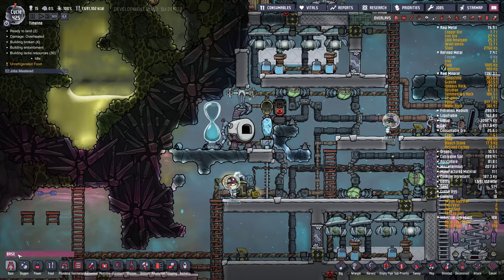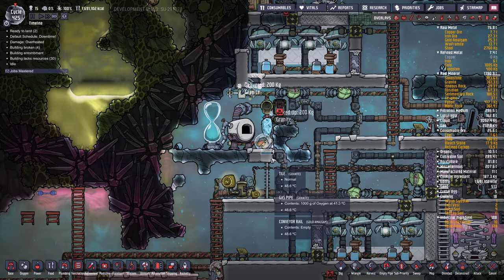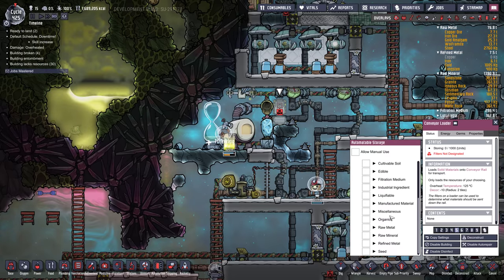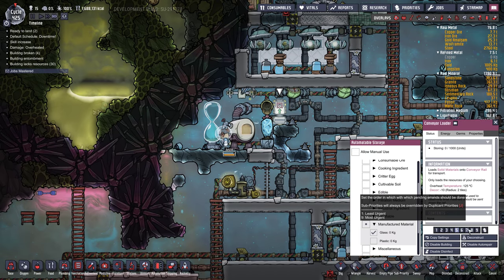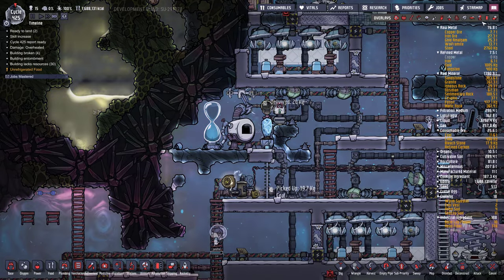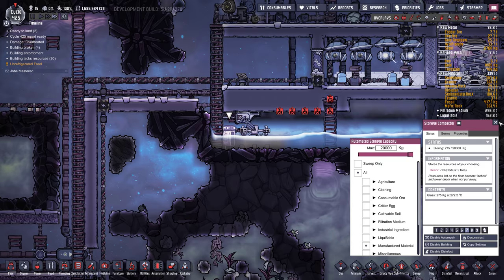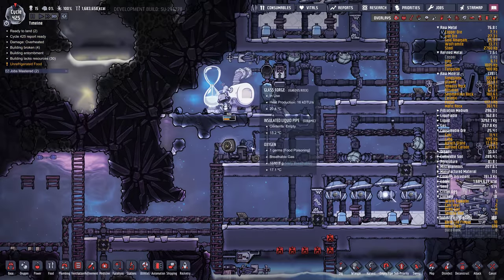There we go — let's seal that back up because we want that room to be sealed. We've got to choose our input: that's going to be glass, priority 6. There it goes — glass is being delivered. Nice. And this should be a 7. Beautiful — dupes won't have to run around as much.